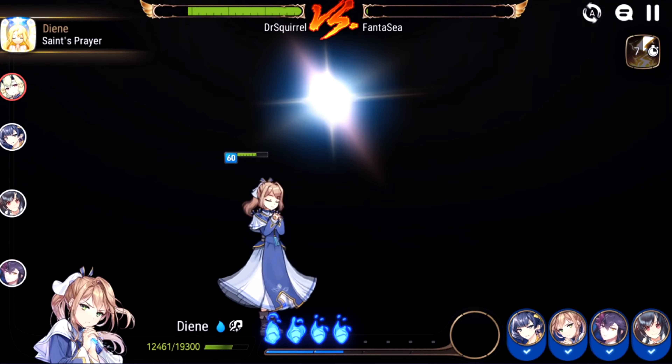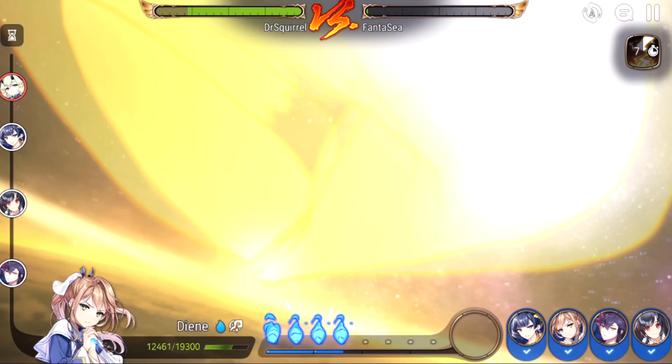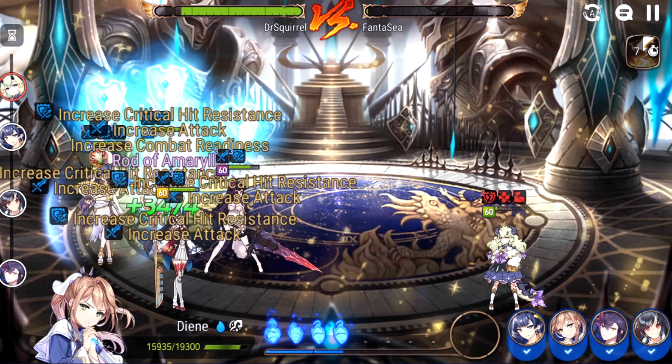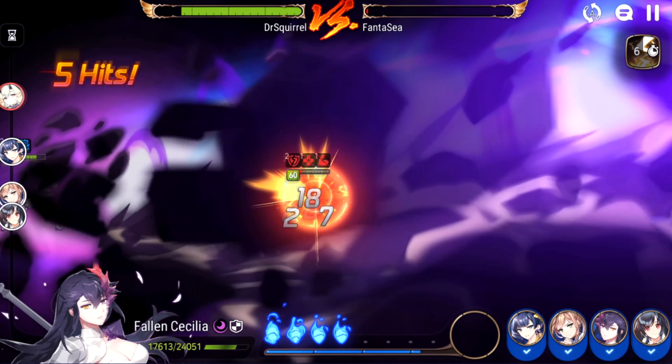I only hit her for 1,500 but it ticked for another 1,600 — so more than 50% of the damage there was just from Rheingars. And that's why Rheingars is so busted. If it were Rosa, I would've done next to nothing to her.